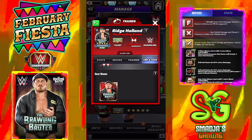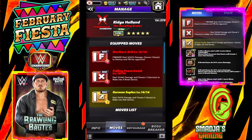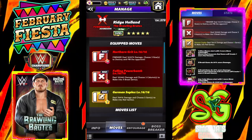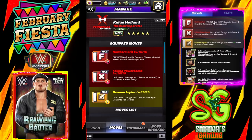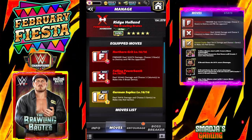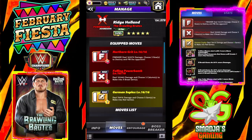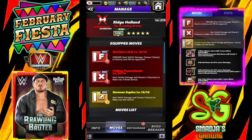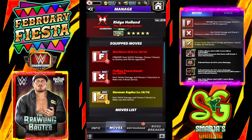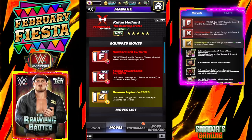Let's take a look at the first build for Ridge Holland. The finisher, Northern Grit, deals 163,274 damage and chooses three rows to destroy. The Falling Power Bomb deals 102,442 damage and chooses five columns to make into X-break gems. The German Suplex deals 76,416 damage and chooses five gems to make into red gems.